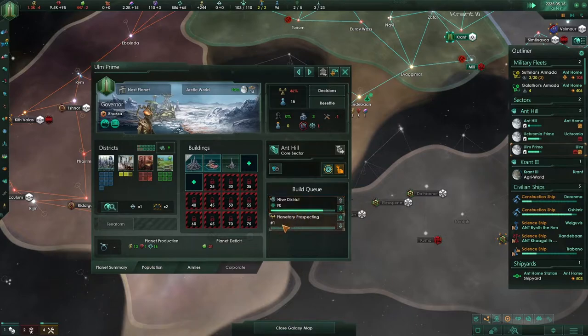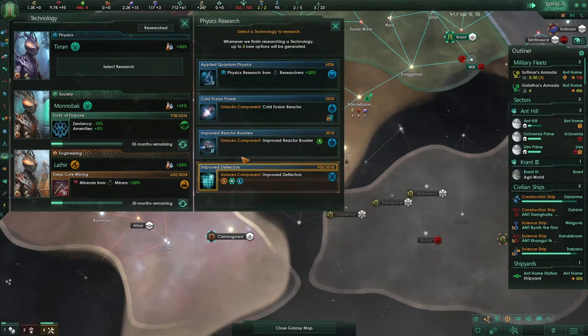The hive district is almost done, then it's the planetary prospecting — and I really am wondering what we will get. It's exciting; I've never seen this one so I'm quite interested in seeing how it will go. Technology concealed — chemical plants.